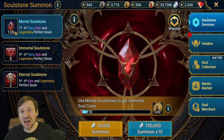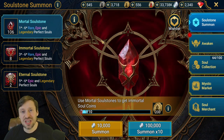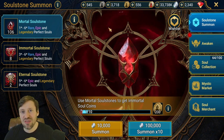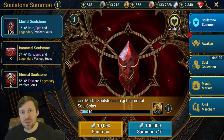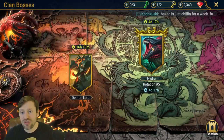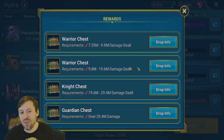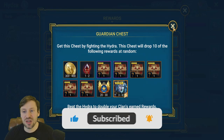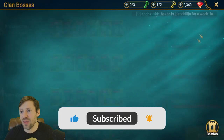It takes me about four to six weeks to get this many — you have to save them up. But where does a free-to-play end game player get them all from? Well, Hydra is a really good place. You get them from the chests, so you can get around six to eight a week from there.